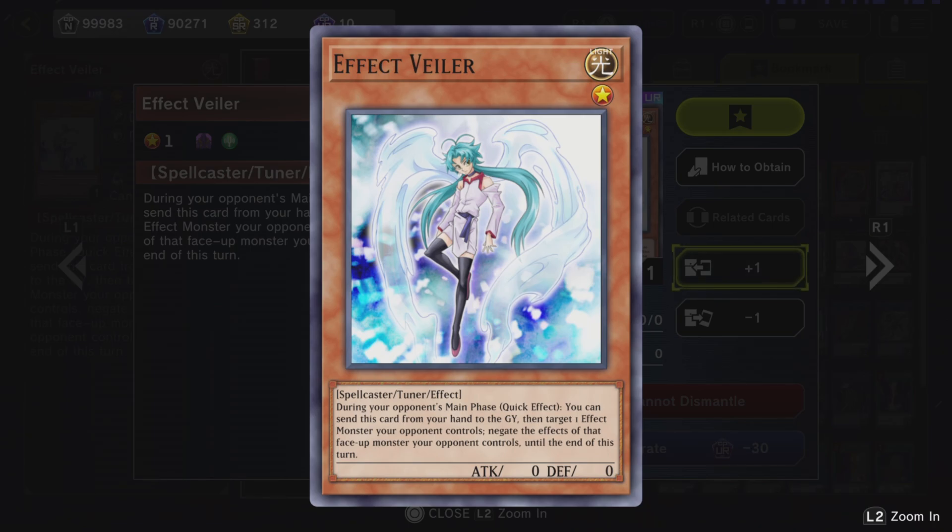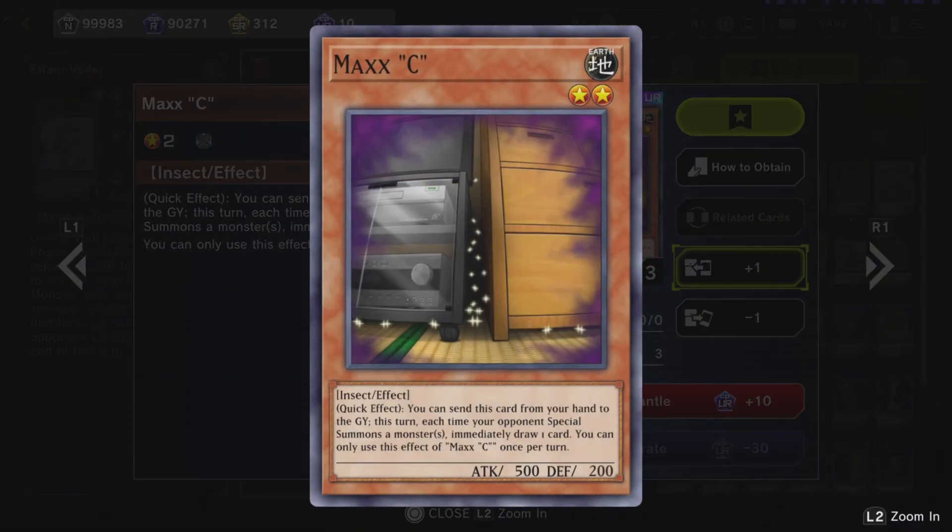Effect Veiler. What it does is when the opponent summons a card and he's about to activate his effect — if you're not sure what the effect is or you just don't want to read it — you throw Effect Veiler out. As long as it doesn't get stopped, you can negate the effect. Pretty much whatever he's about to do just gets stopped. It's a very good card, but surprisingly not a lot of people play it.